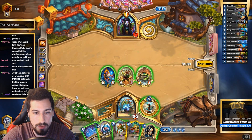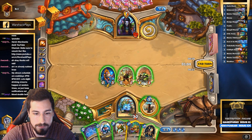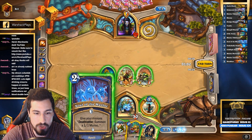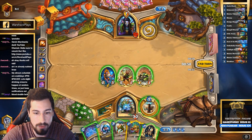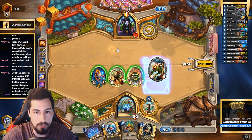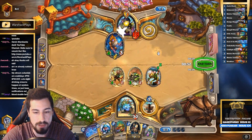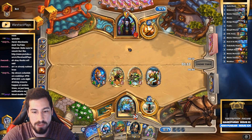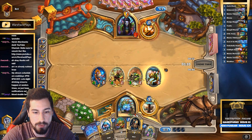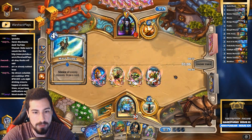I can play one murloc and go Soul of Murloc, but that goes into turn four where he has Mass Dispel. So I think my best bet is just to go War Leader and try to push as much damage as possible, because this adds a ton of damage on the board. Then the following turn - if he has Mass Dispel he'll use it now and then we just pump up the base even more. I didn't want to play Soul of Murloc there because that leads into Mass Dispel.